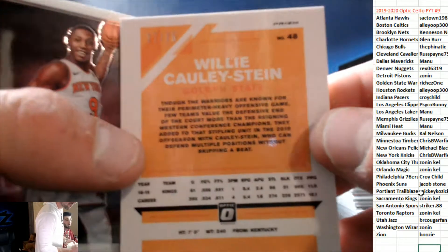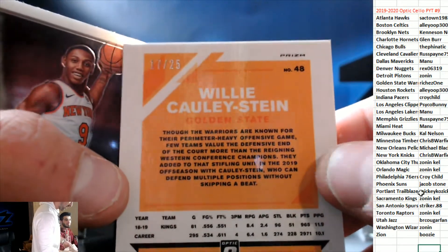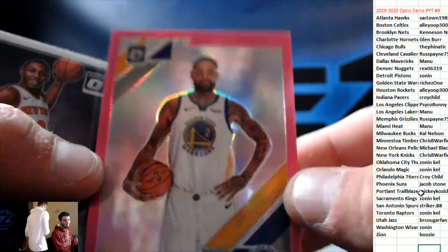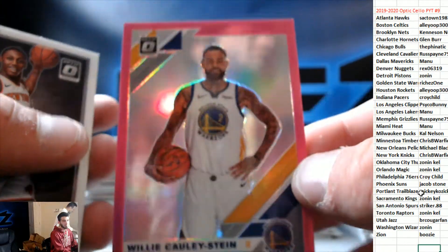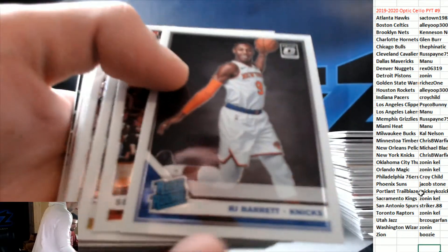Wow, those are 25 — yeah, pinks are their special ones. This is my first — yeah, the pinks are the big ones. That's an unfortunate pink though. If it's Zion you're like oh shit. I would have flipped a rabbit on a freaking RJ Rookie.